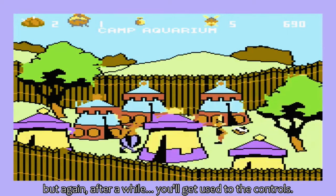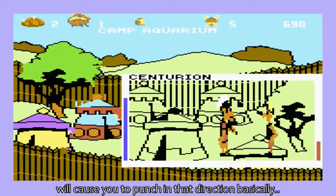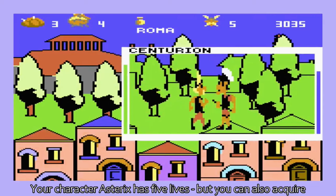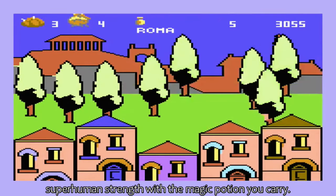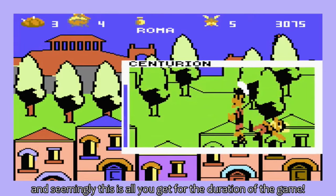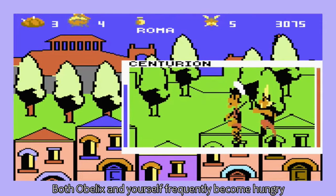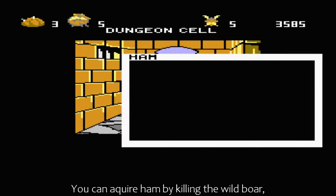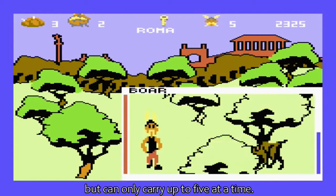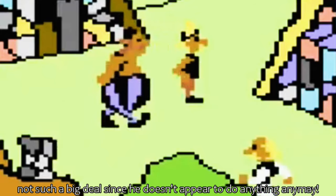Many will get frustrated with these fighting mechanics, but again, after a while, you'll get used to the controls. Moving left and right with fire pressed will cause you to punch in that direction, basically. But you can also jump and duck if you last long enough. Your character Asterix has five lives, but you can also acquire superhuman strength with the magic potion you carry. There's only enough for one dose of elixir however, and seemingly this is all you get for the duration of the game. Both Obelix and yourself frequently become hungry, and you need to eat ham to keep up your strength. You can acquire ham by killing the wild boar, but can only carry up to five at a time. Without this ham, Obelix will no longer follow you. Not such a big deal, since he doesn't appear to do anything anyway.